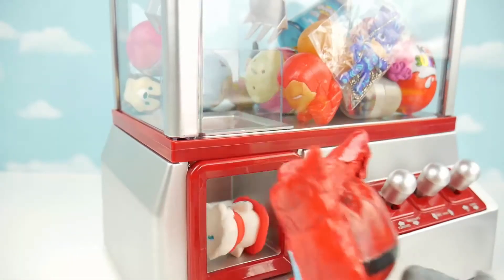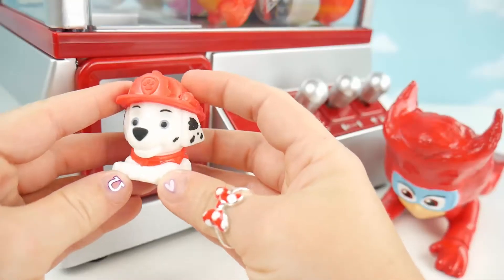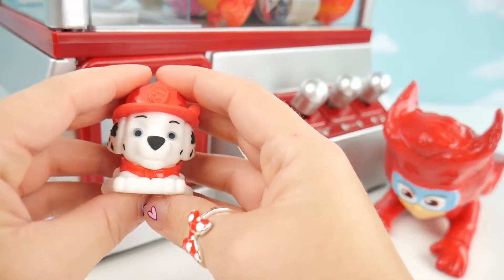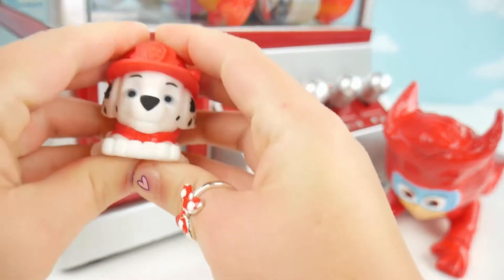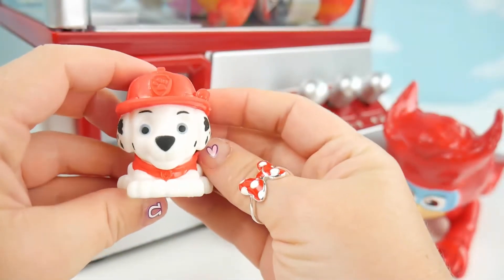Let's get him out of there. Come on, Marshall. There you go. Alright, here's our Marshall out of the claw machine. He's super squishy. Let's give him a squeeze. Whoa. And one more. Wow. How about a stretch? So nice.